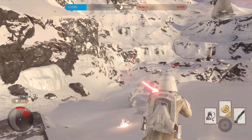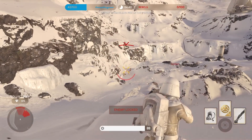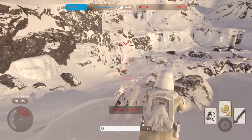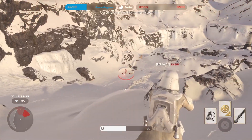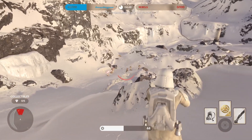Used by the hero Bossk, the Relby V10 is capable of firing as fast as the player can shoot, making it incredibly useful in close and medium range. However, the damage output of this rifle is greatly reduced at long range, making it more versatile in close quarter combat.